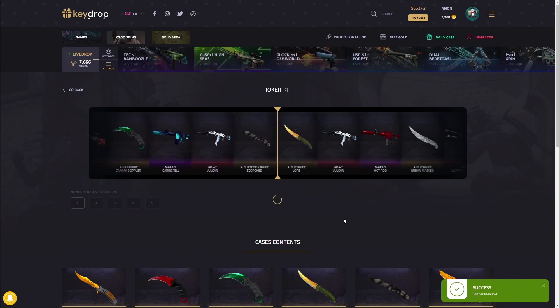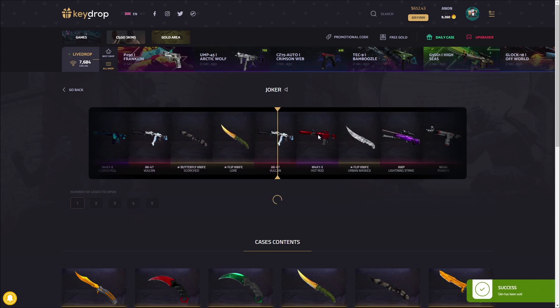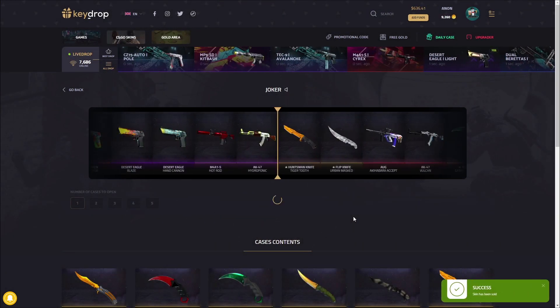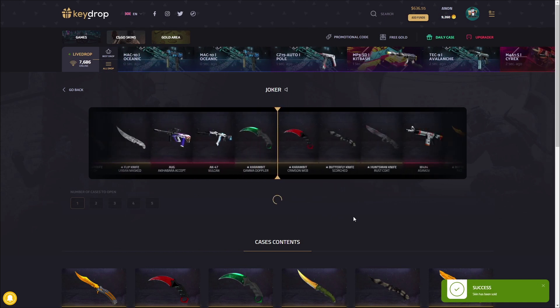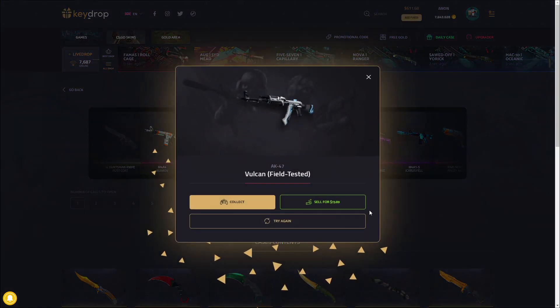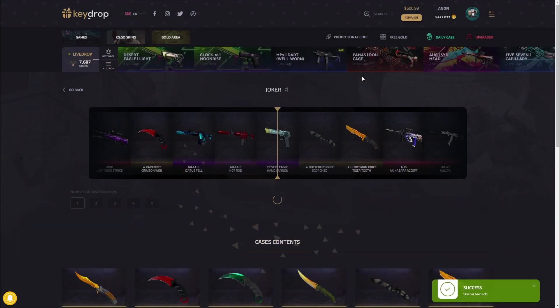Vulcan again — I've hit multiple Hot Rods out of this, which is $150. If you hit a Hot Rod, that's three times profit. We'll do one more. That's going to be a Vulcan again — could be profit. Yeah, $73.89 — that's $23 profit.